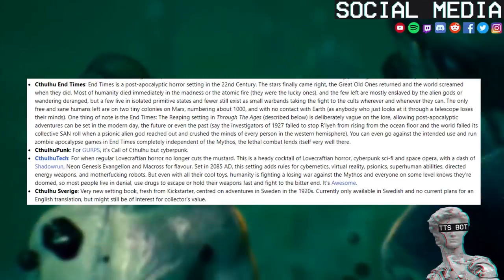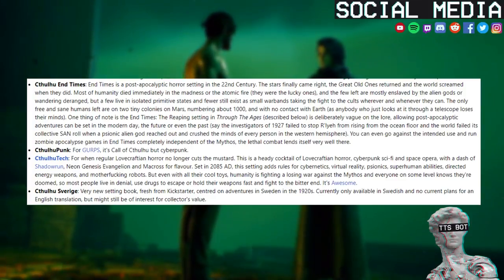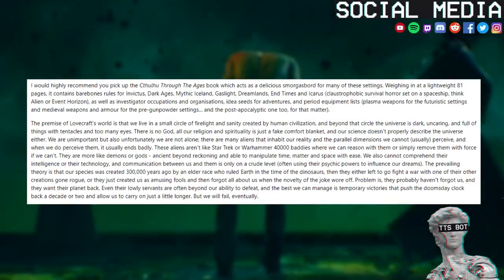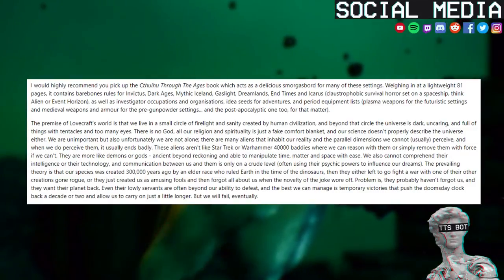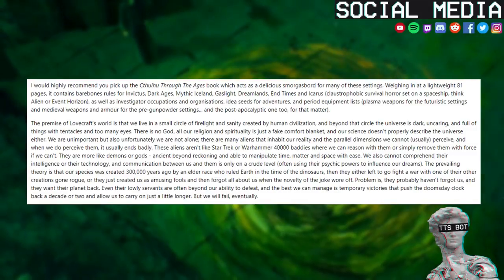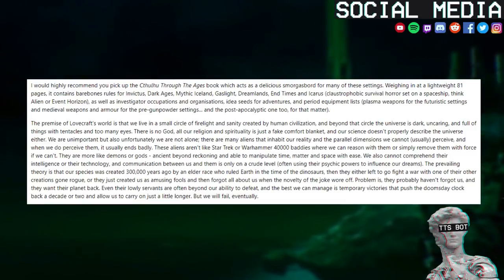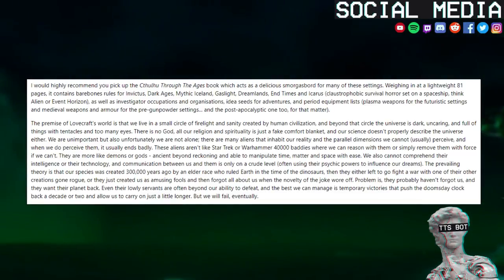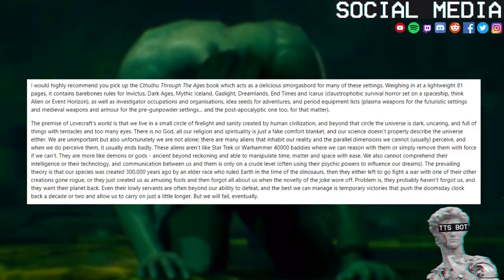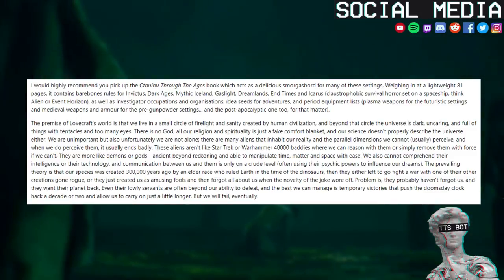Cthulhuveria — a very new setting book fresh from Kickstarter, centered on adventures in Sweden in the 1920s. Currently only available in Swedish with no current plans for an English translation, but might still be of interest for collector's value. I would highly recommend you pick up the Cthulhu Through the Ages book, which acts as a delicious smorgasbord for many of these settings. Weighing in at a lightweight 81 pages, it contains bare-bones rules for Invictus, Dark Ages, Mythic Iceland, Gaslight, Dreamlands, End Times and Icarus — claustrophobic survival horror set on a spaceship, think Alien or Event Horizon — as well as investigator occupations and organizations, idea seeds for adventures, and period equipment lists including plasma weapons for the futuristic settings and medieval weapons and armor for the pre-gunpowder settings.